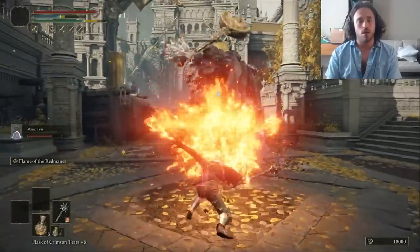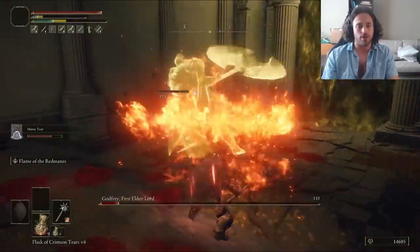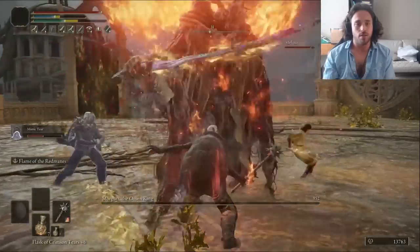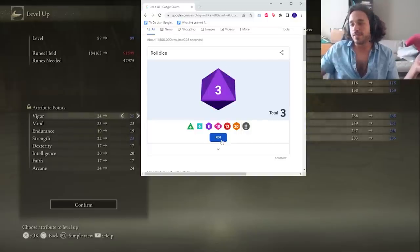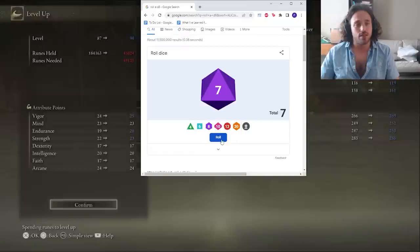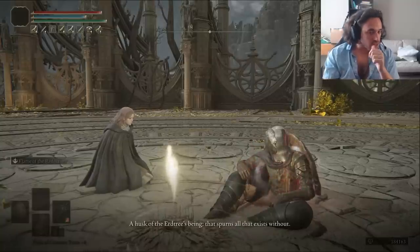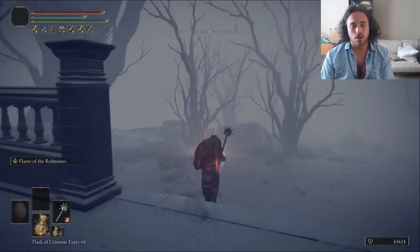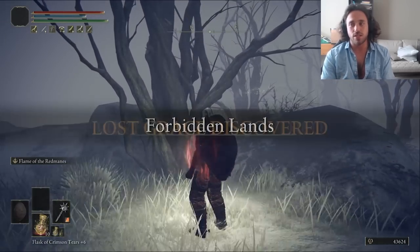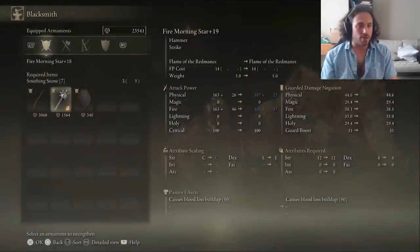Running through Leyndell Capital, I killed the Erdtree Avatar for enough runes to level up — just dexterity, not vigor. The Godfrey Shade is no match for the Redmane Flame, and we're rewarded with two Intelligence and one Strength. Morgott's also not that bad with the Redmane Flame, rewarding us with Strength, Endurance, Faith, and Vigor. We're at a point where if you don't have 30 vigor, a lot of attacks straight up one-shot you. We're kind of like the Sans build, but with better stance damage and less actual damage.